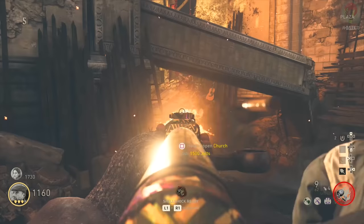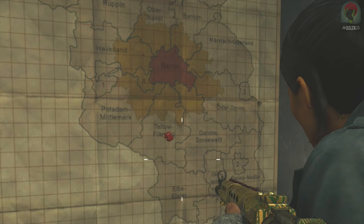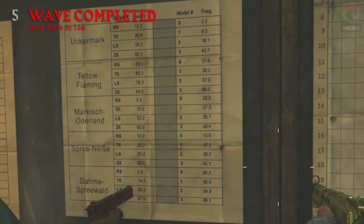On the walls of the church you're going to notice there is a map and next to it is a chart. Inspect the map and look for where you see the little pin drop, as that will be in a general area. In my game the pin drop was in an area called Talto Flaming, but it will more than likely be different in your game. Once you've done that, look to the left on the wall and you're going to see a sheet of paper with sectioned off areas coordinated with the names on the map. On our game it was Talto Flaming, so I look on the piece of paper till I find Talto Flaming, and it's going to have a series number, a band, a model number, and a frequency. I look down for the series number — our radio is ZX — so on Talto Flaming I look down and I can see ZX.